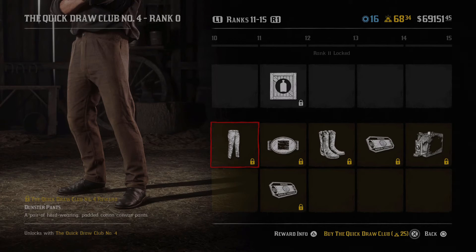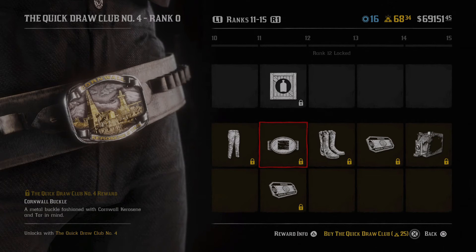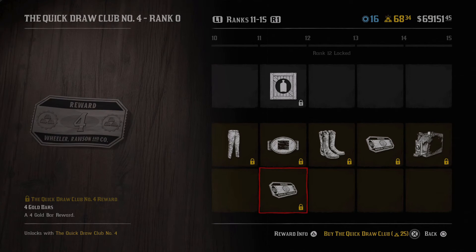Moving over we have the dunster pants, which are going to go with the hat shown before. On top we have the provisions parcel, which can actually be pretty useful - they normally give you a good amount of items like baked beans and rum, maybe five to ten of each, so it's actually pretty useful. Then we have a Cornwall buckle which looks pretty awesome - they are putting a lot of detail into these buckles. Moving over we have four gold bars after that, getting towards 25 total.